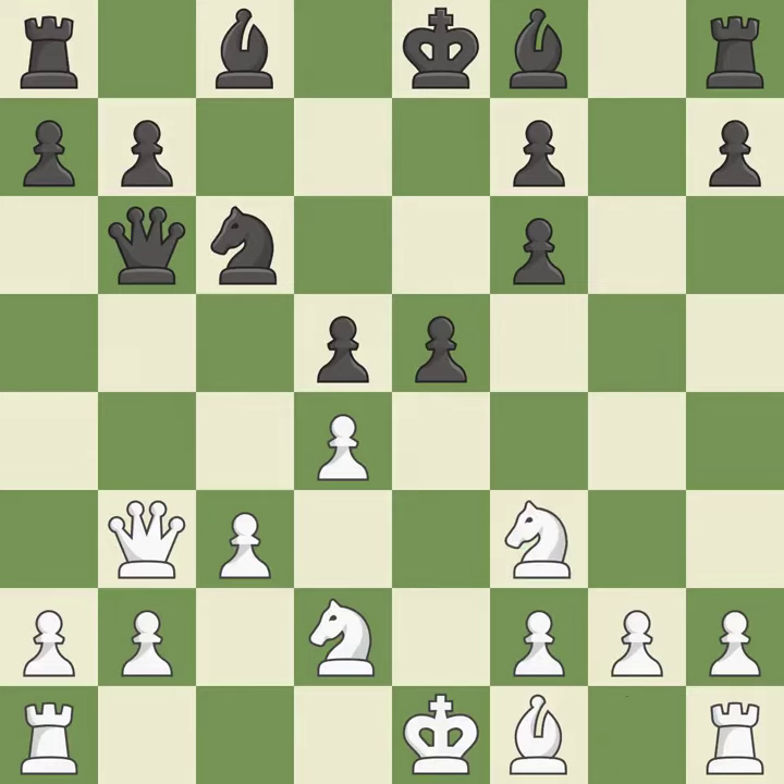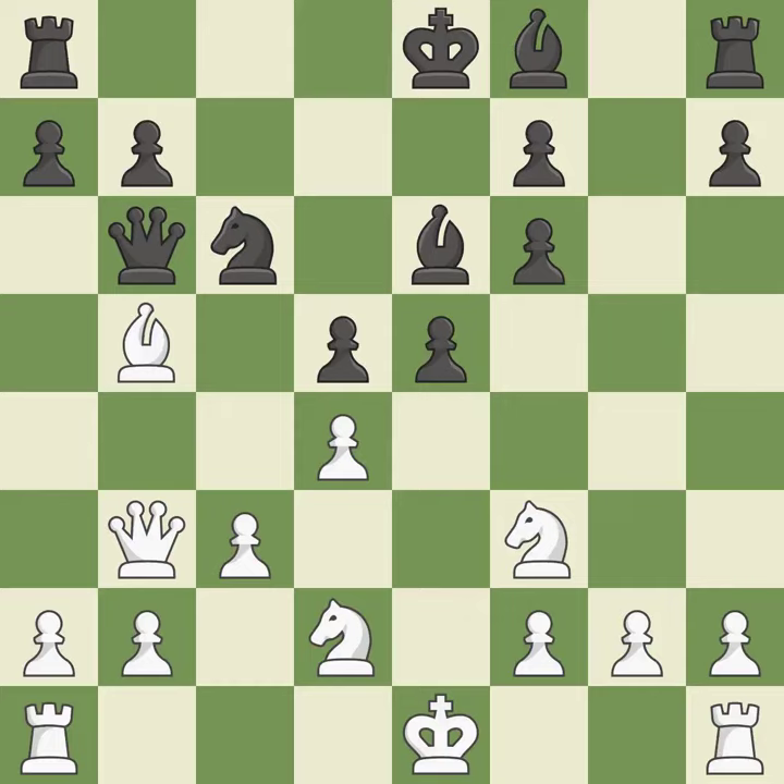This develops a knight from its starting square, activating it — that's good. This defends the attacked pawn — it is good. There was only one good move there. This ignores an opportunity to capture a queen that was threatening to win material. This permits the opponent to kick a knight — it is a mistake. A pawn kicks the opposing knight, forcing it to move or risk being captured — it is ideal.